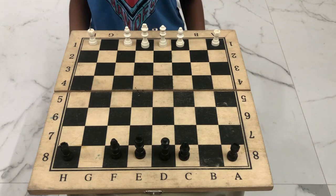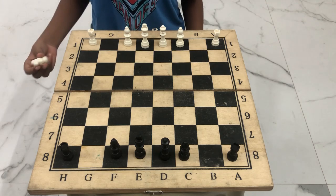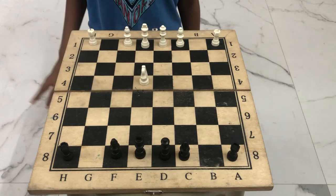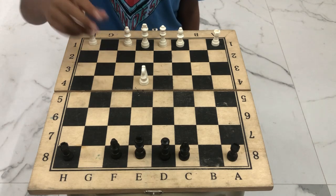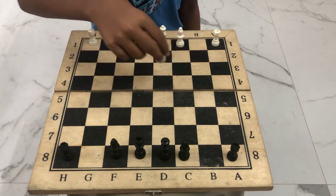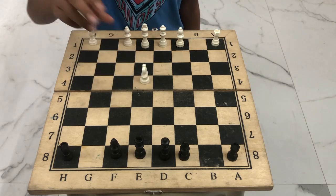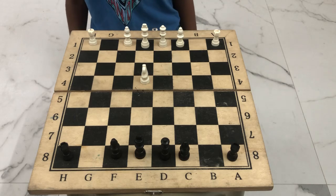Next, we're going to delve into a tricky piece, or should I say a very complicated one — it is the knight, also known as the horse because of its appearance. The horse does not move like the rook in straight lines, it does not move in diagonals like a bishop, or do both like the queen. It's a very unique piece because it moves in an L-shape.